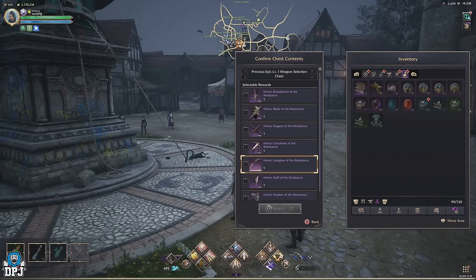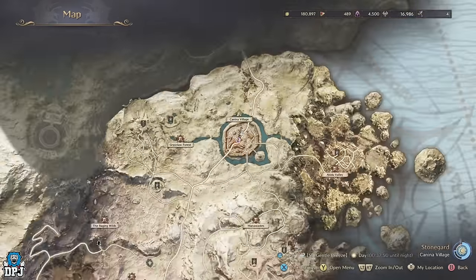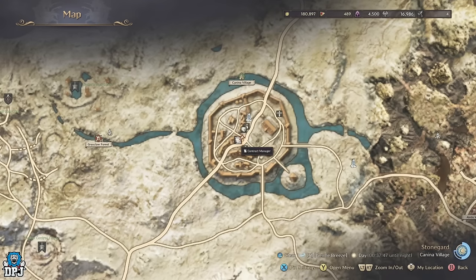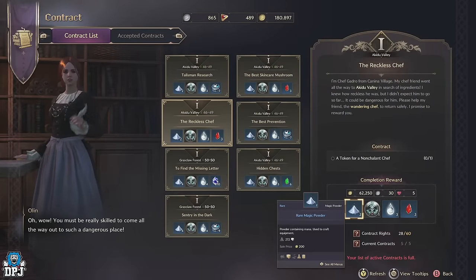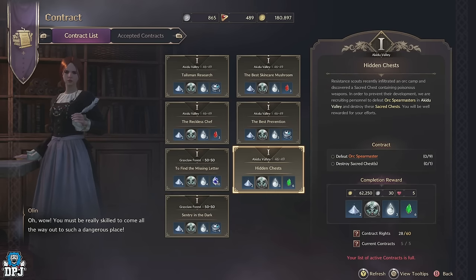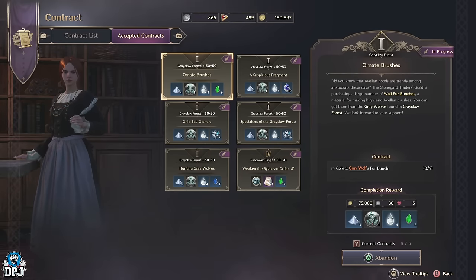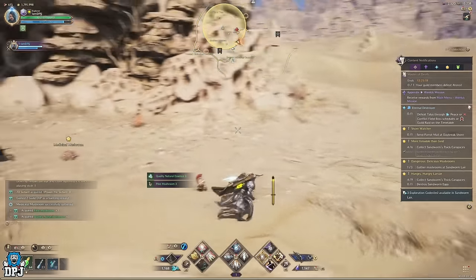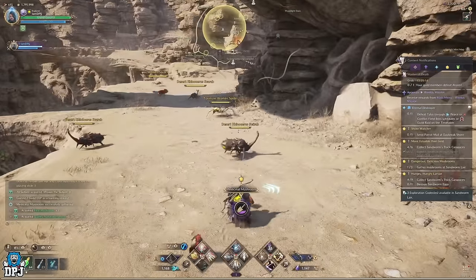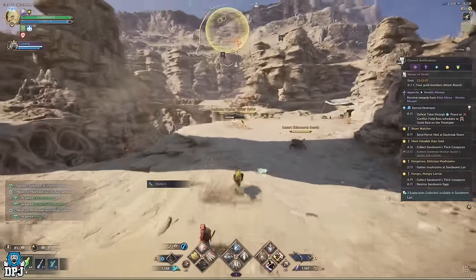1500 contract coins probably seems like a rough time, but it really isn't. If you go to Olin the contract manager within the Kinina village, her contracts reward you 30 contract coins per completion. That means you have to do 50 of these contracts. The contracts you pick up can be as easy as heading to a certain point, taking out certain enemies, or going to a certain area and looting three individual spots — and these are the contracts I'd recommend. As soon as you pick one up, you can refresh her stock, so you can keep refreshing until you get the easy ones or those in the same area. You can only pick up five at a time and you'll get these done in mere minutes.